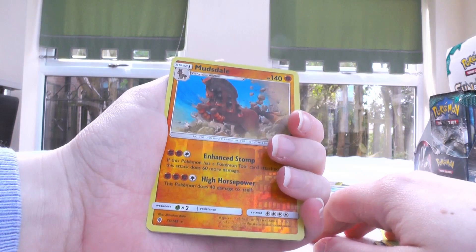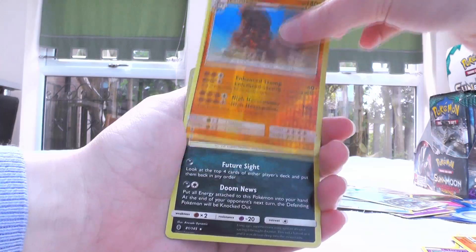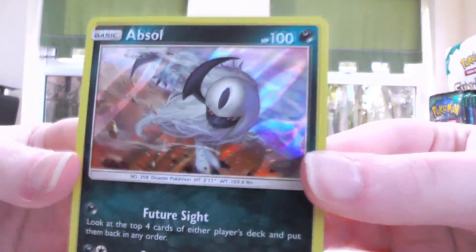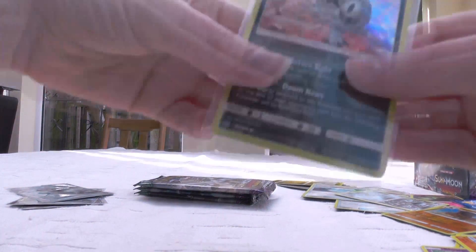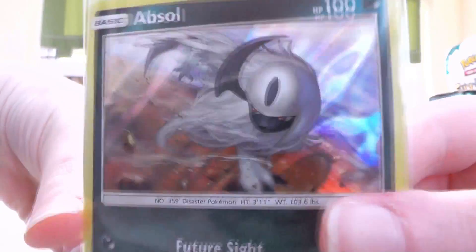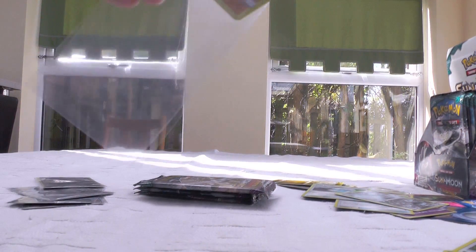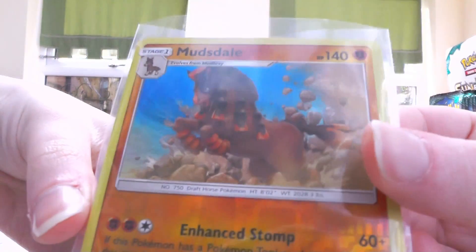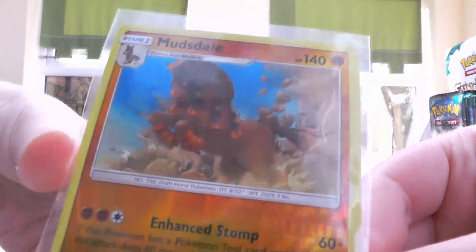Mudsdale is a Reverse — it's regularly a holo, but you can also get it in non-holo form from the pre-release kits. And oh yes! I completely forgot about this one, but it is so good. I didn't even see it during the pre-release. It's kind of funny how they took random cards from SM2 Plus that weren't even holos — they're all reverse holo in that set — and they made them into holos, and that is one of the best ones. Mudsdale Reverse is also really cool.